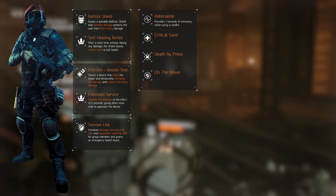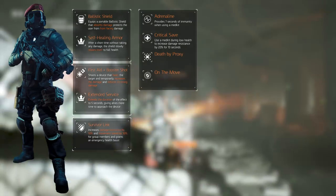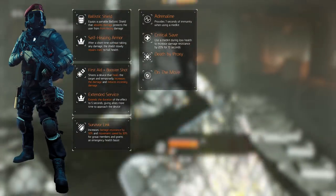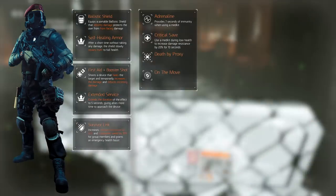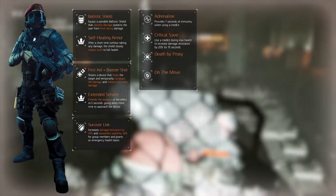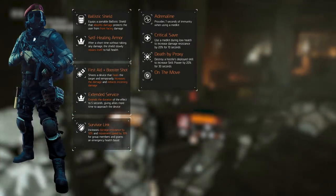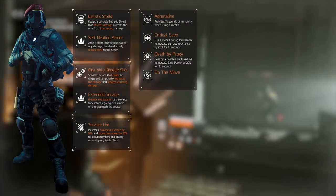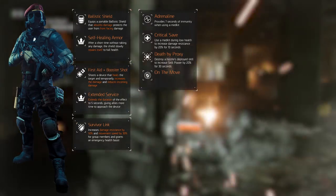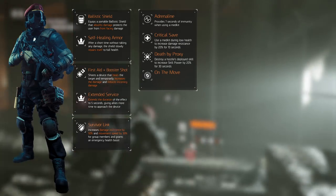Adrenaline provides 7 seconds of immunity when using a medkit. Critical Save decreases incoming damage by 20% for 10 seconds upon using a medkit at low health — this one is important if you want to be a bit more self-sustained. Death by Proxy increases skill power by 20% for 30 seconds when deploying a skill. Since we're constantly deploying skills, we'll have that extra bit of skill power, meaning extra health for our ballistic shield.